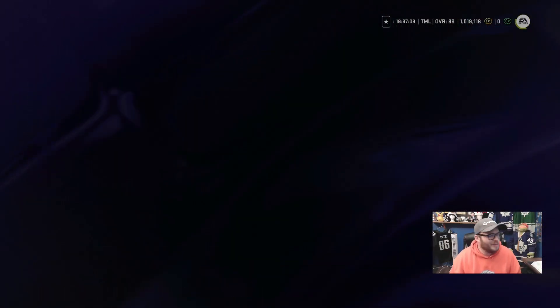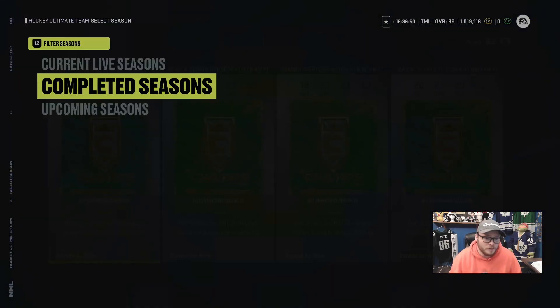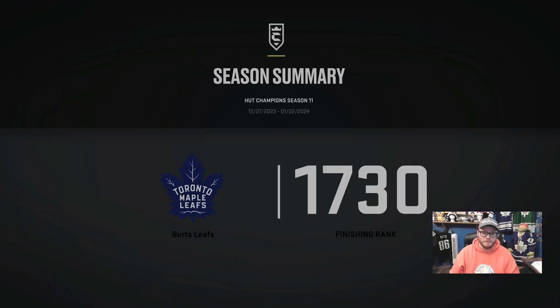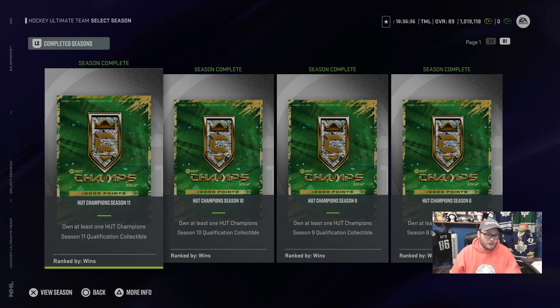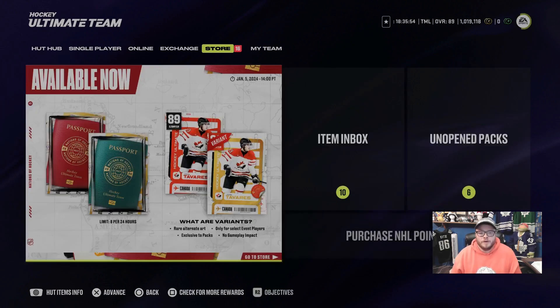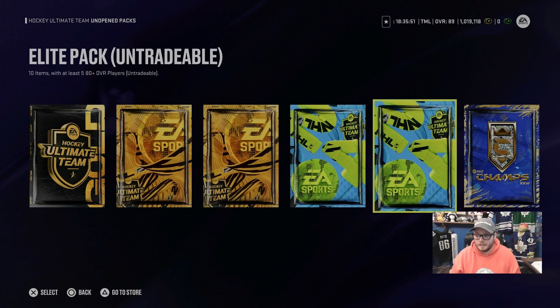First thing we got to do is go over and get our Hot Champs Rewards. Hold L2 and go to Completed Seasons, and you'll see Results Available — that's how you know you have packs there. You go look at your results, it'll show you how you finished. Once you hit OK, it'll give you everything you did. Back out, you'll see Ranked by Wins — that's how you know you get your rewards. So go back into your Unopened Packs and you'll see your Collectibles.